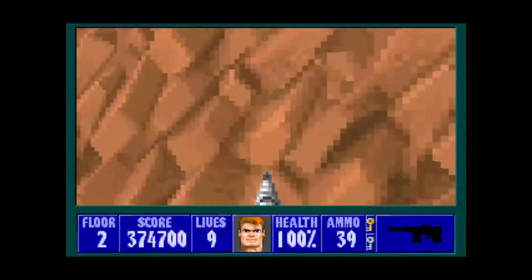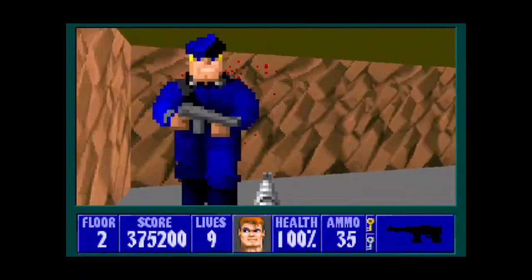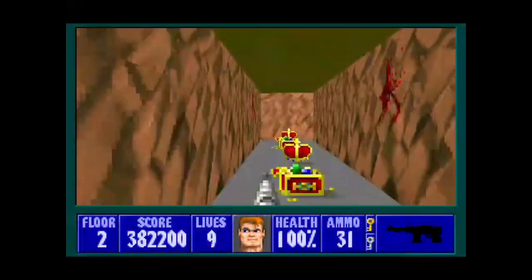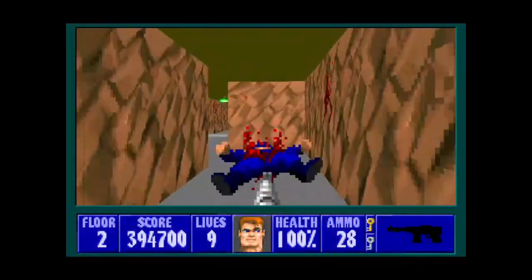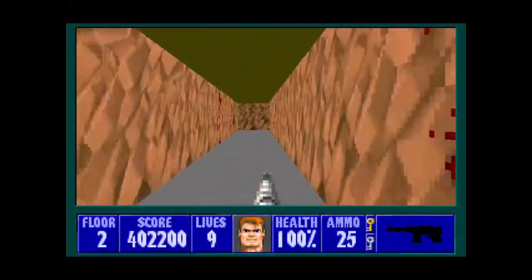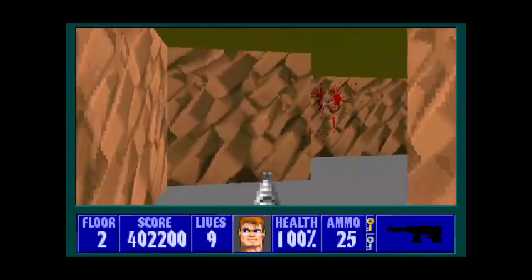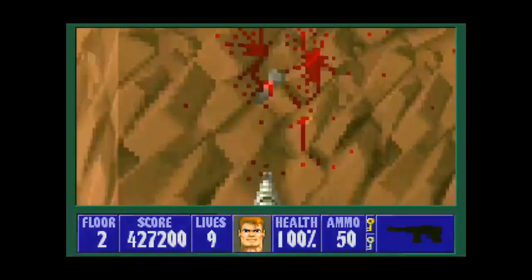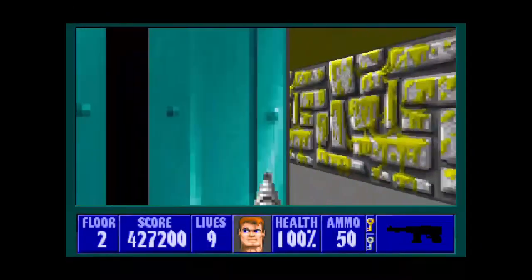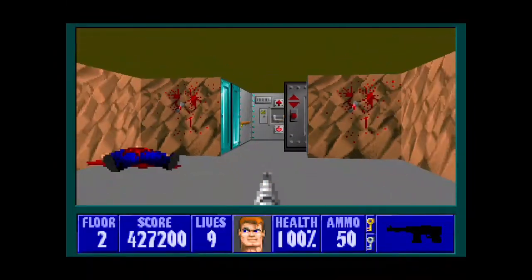Now we're in another hallway-like area — there's a secret there. Be careful of the SS around the corner, and be sure to pick up all those treasures as well. We have another SS down here — should have another SS coming for us — and we can take care of that SS. We are at the exit, but we have to go get that one secret I skipped. The reason I skipped it is because I want to enter the next level with as much health as I can.